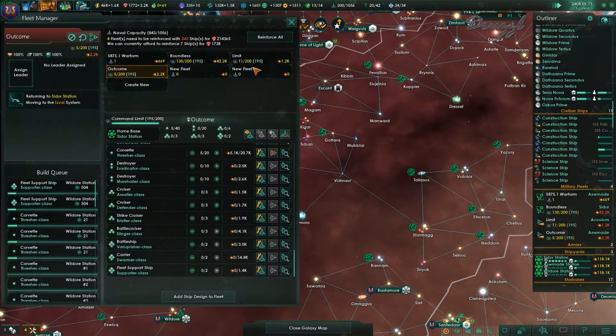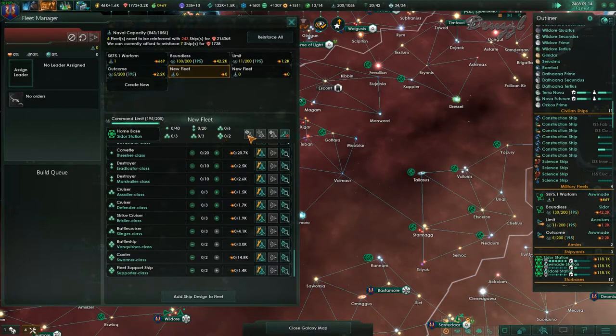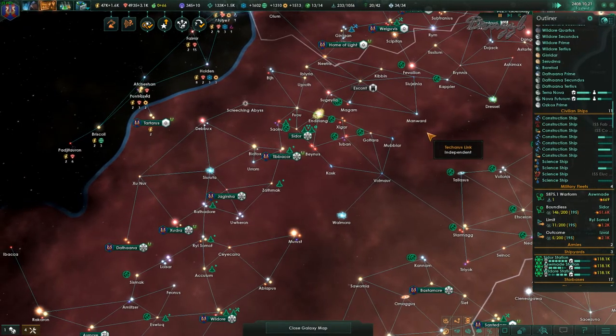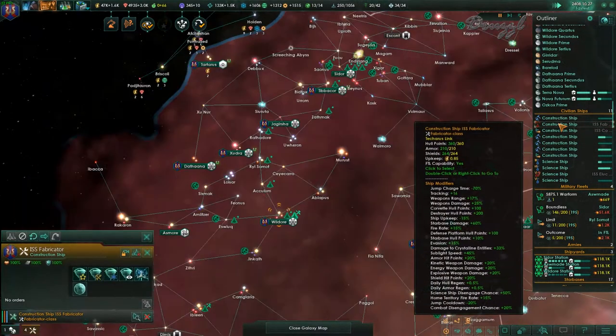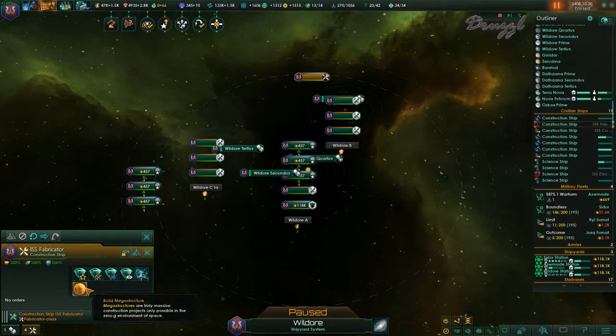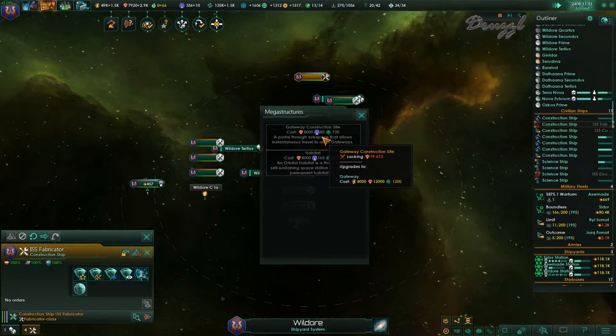I love how we have Outcome back. Let's pop in here — I don't have enough money? Cannot afford to reinforce fleet. You just don't want me to build a corvette first, that's what you don't want. We'll wait until we have like 10,000 or something. Oh you're at Wild Or — can I get you to build the megastructure? No, because we're lacking 3,000 minerals. We're lacking 79 minerals — are you kidding me?